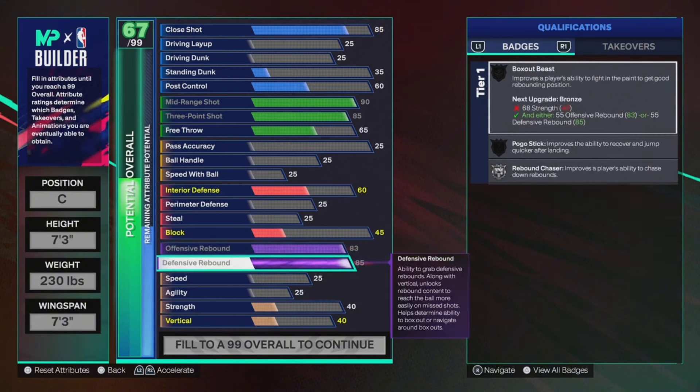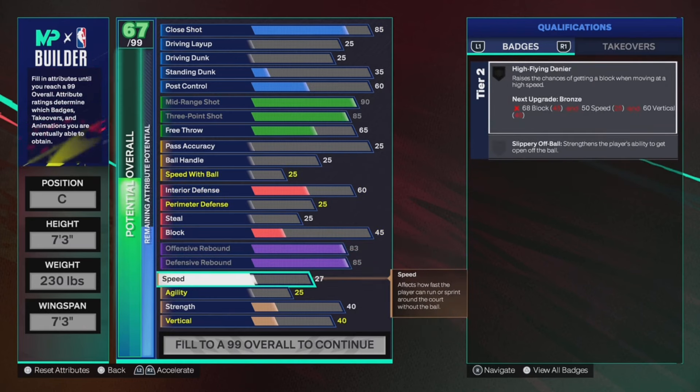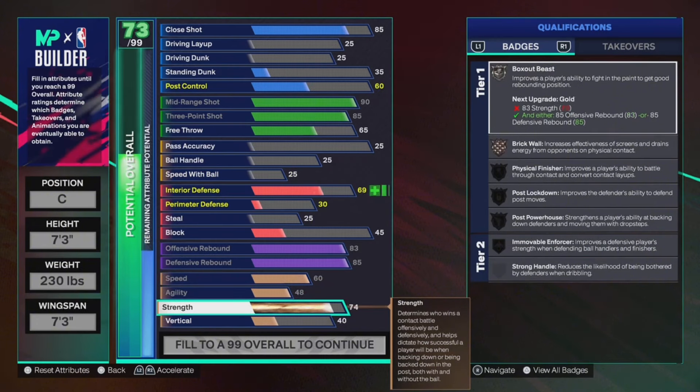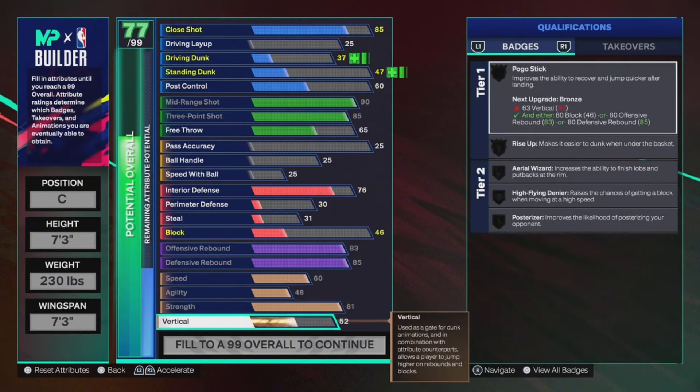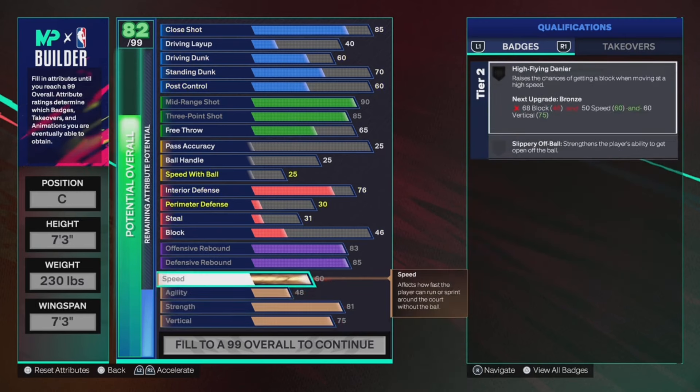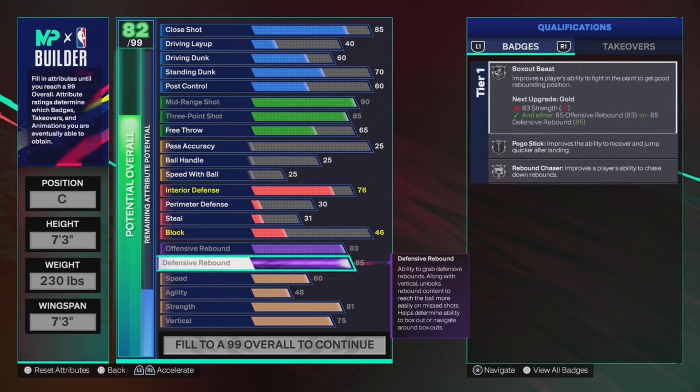I definitely wanted to max out offensive and defensive rebound no matter what, because we are a center build at the end of the day. Offensive rebound is at 83 and defensive rebound at 85. I also maxed out speed, agility, strength, and vertical, because you have to max those out to be as close as possible to a point guard play style.